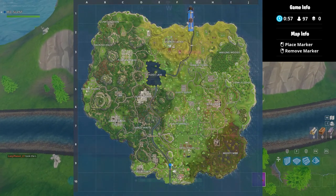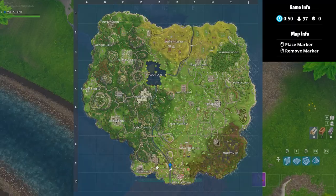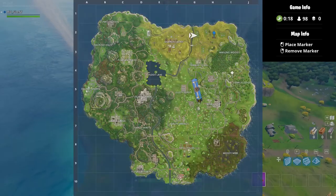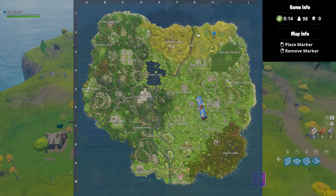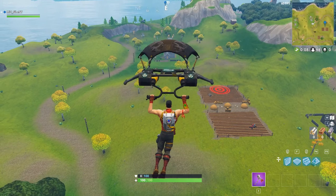The next location is on top of this bridge at the bottom of the map, near Lucky Landing and in between Flush. Just land on top of the roof. The next location is located in between this field — there are two fields over here, just gonna land on the right side.